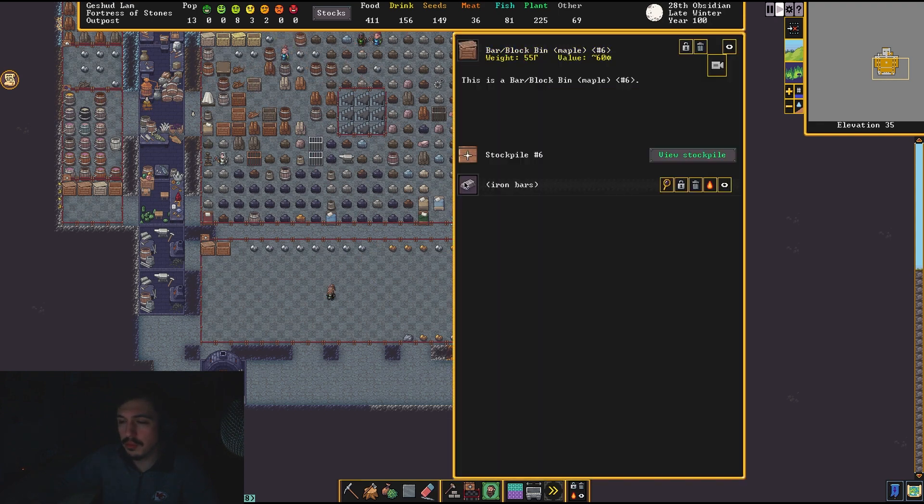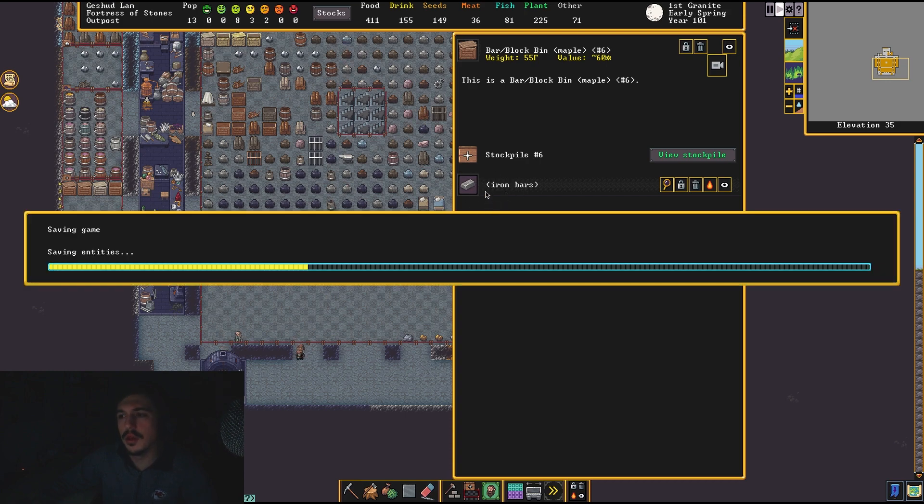When we bought that iron bar last episode, I was wondering if that was multiples or just one bar — it was just one bar. We paid 50 value for one bar of iron, which I don't think is worth 50. Actually, I would trade a bad gem for an iron bar. Waiting for the save.